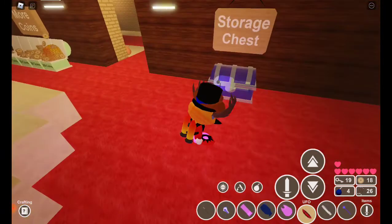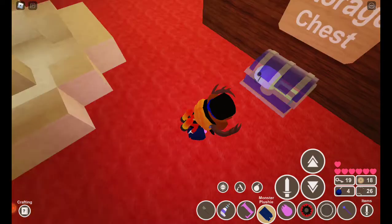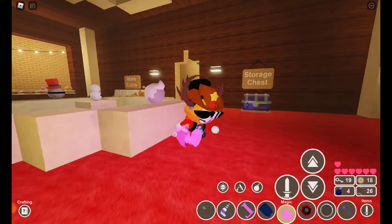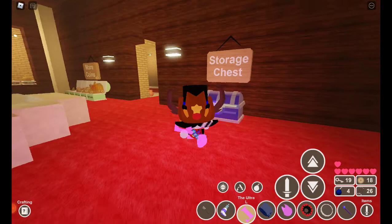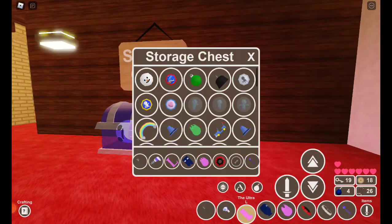So first, my inventory. Bunch of rare items. I got the monster plushie by stealing — super lucky. Ultra magic, which I would say is not that rare anymore. I have ultra L, super rare. And I just have a bunch of other leftover stuff.